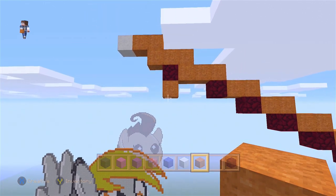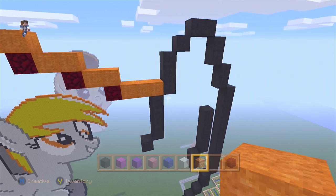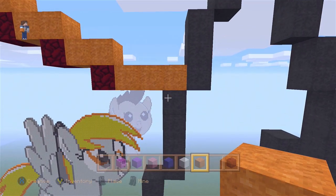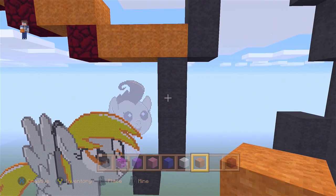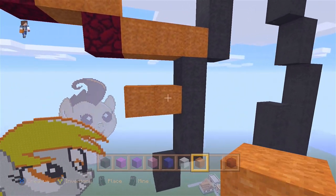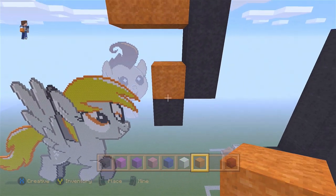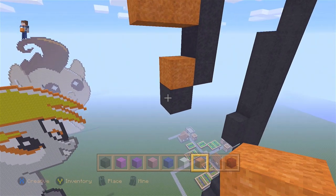Now we're done. Let's go back to the ear. Right here on the second block, replacing two blocks going left. Now let's go down to the one block. We're placing one block on top. On the left, three blocks going down.